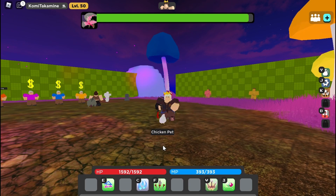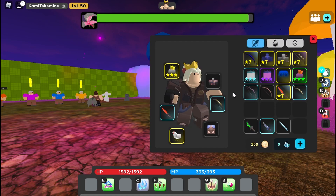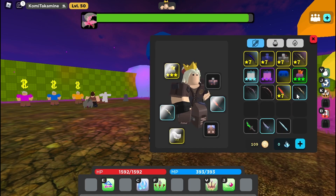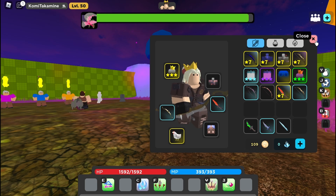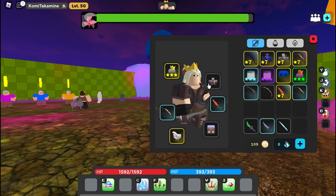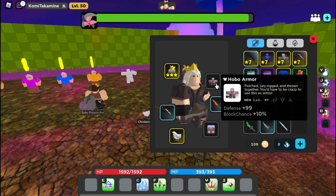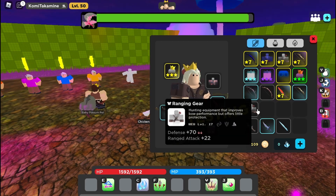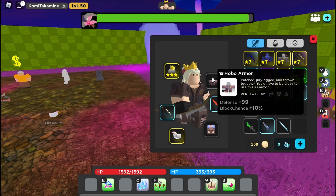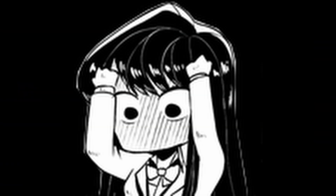For gear, it's almost the same but the only difference is you want to use a Ballista and Scissor — that's the only difference really. Also get a hobo. Don't use ranging gear even for PvP because the amount of defense ranging gear gives is too low compared to hobo — there's a 29 defense difference — and hobo also gives you 10% block, which is decent.